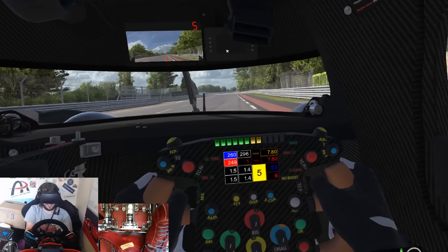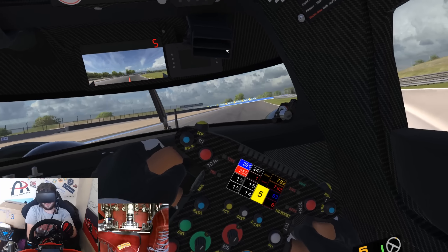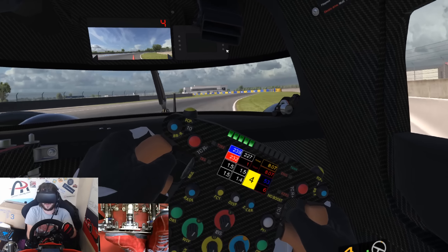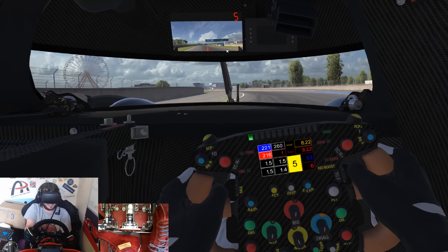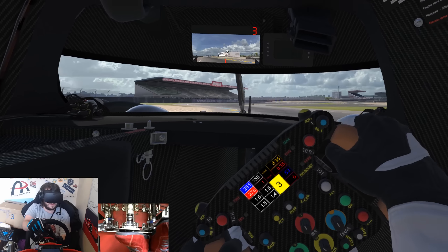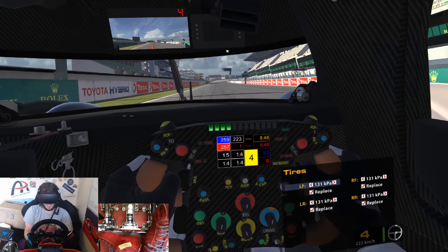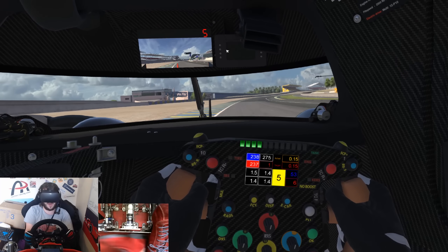Seeing the mirrors either side and of course the hints of the DHR livery — now into the Porsche curves, fifth gear, bring it to the apex. This is where the low downforce setup starts to bite us — I can feel the car wiggling around at the back. Being very soft and gentle with my inputs, which is difficult for me since I'm not the smoothest driver. A bit wide there — lucky not to get an off-track on the exit. The Porsche curves chicane once more, and that was a 3:24.2 — actually my fastest time yet, so there's definitely more time to find.